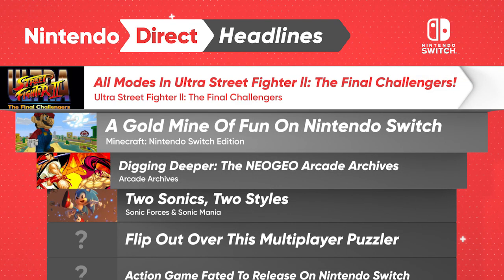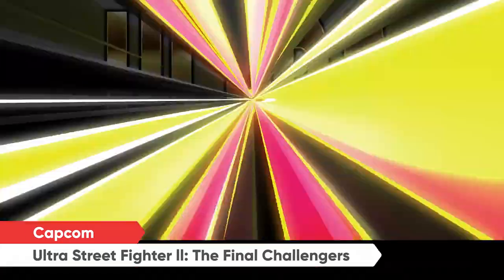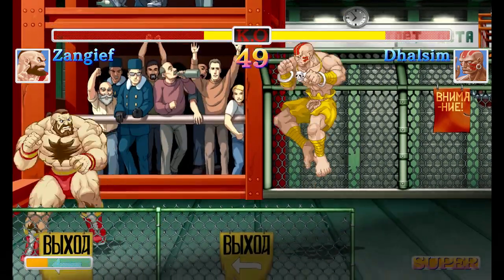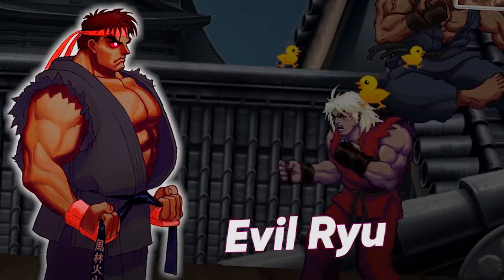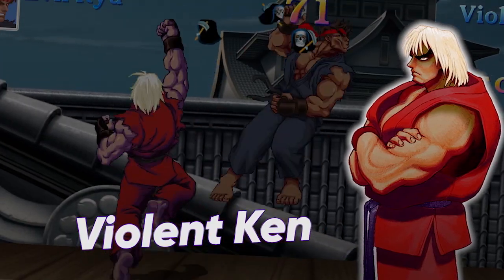Ultra Street Fighter II: The Final Challengers marks nearly 10 years since fans have seen a new iteration of the beloved classic. You can throw down as one of the original fighters in all-new HD graphics, or choose the retro pixel art. Ultra Street Fighter II also features two new playable characters — the first new additions to the classic roster in over 20 years.